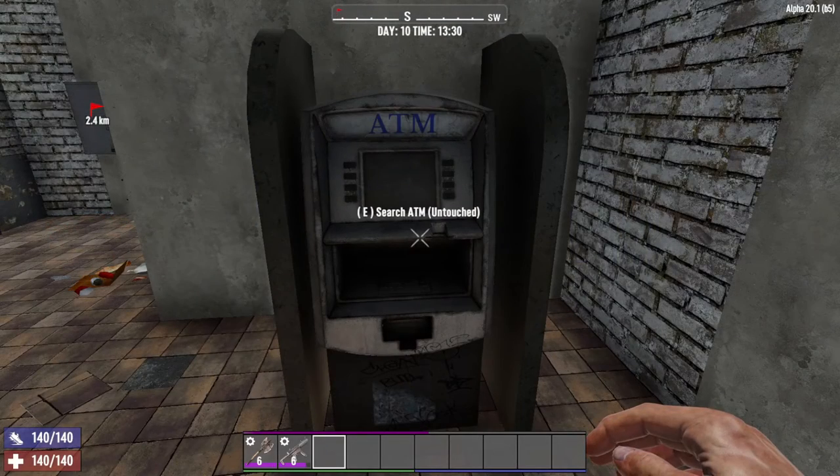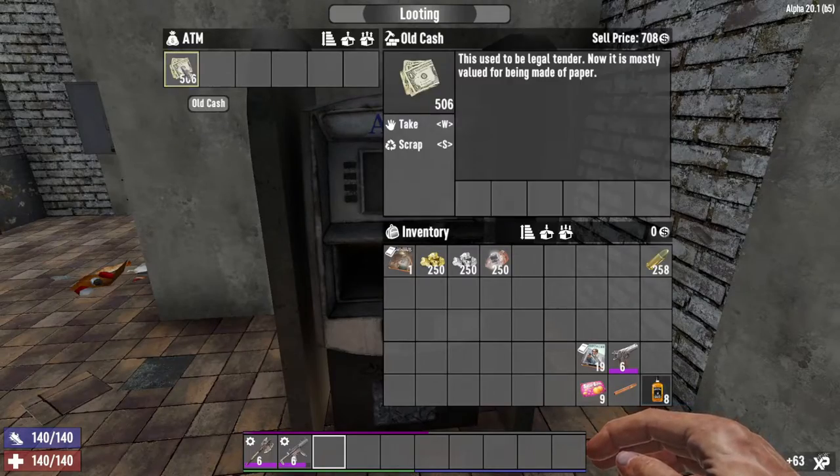ATM machines can be a good source of old cash as well, as can cash registers — including the ones at the traders.